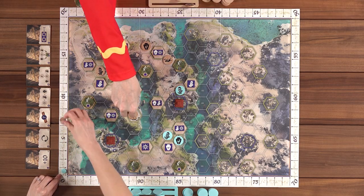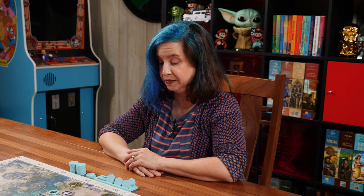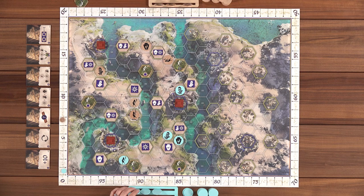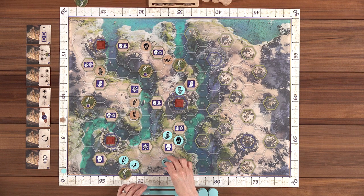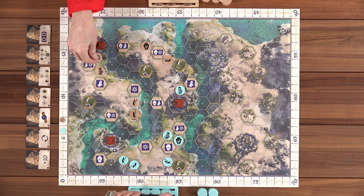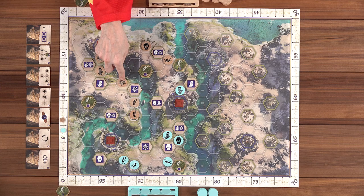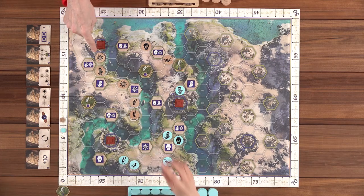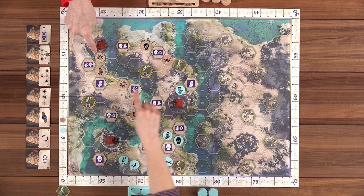Lincoln places two priests. Nikki reminds him that he scored one point for the ziggurat, and Lincoln scores one more point for placing near one. Nikki places up here and scores two points for having one clan token near two different ziggurats. She then places over here for another two points. Lincoln notes those ziggurat points are harder to remember but don't affect the other player.